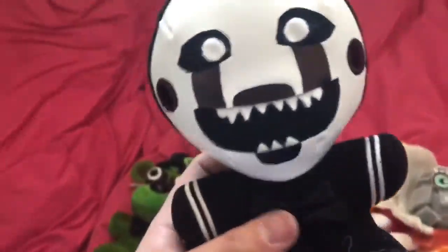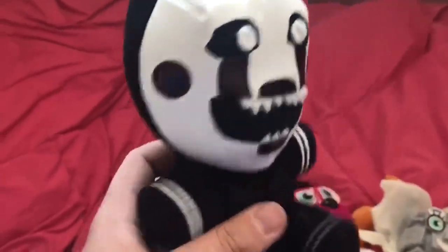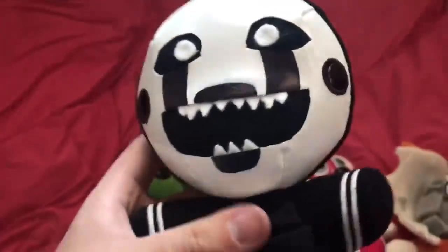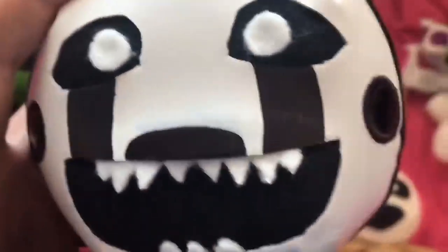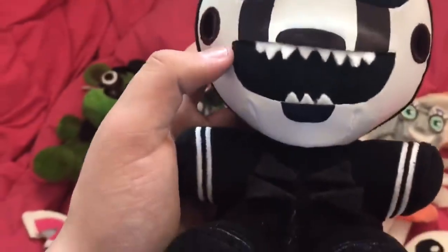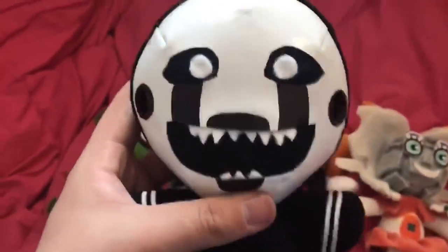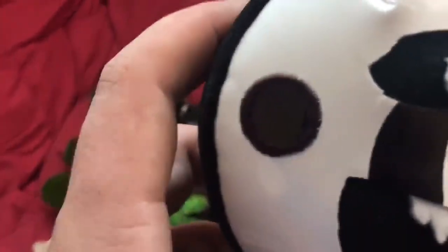Next up we've got Nightmarionne, which I made this morning after it came in the mail. There wasn't really much to do — I cut off the buttons and stitched up the hole. He's got ribs and teeth that I glued underneath the mouth. I actually cut the mouth a little to make it go out wider, because normal Puppet's mouth is too skinny and Nightmarionne has a really wide mouth.